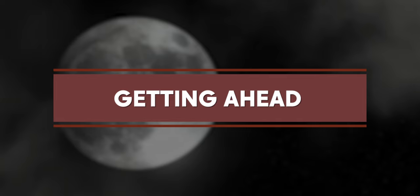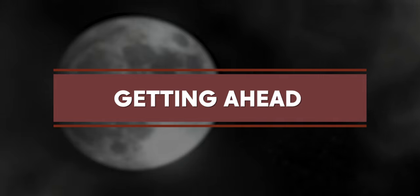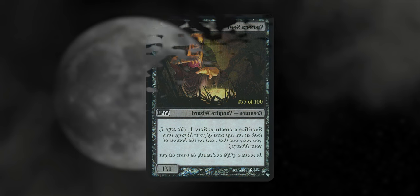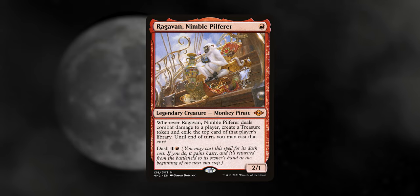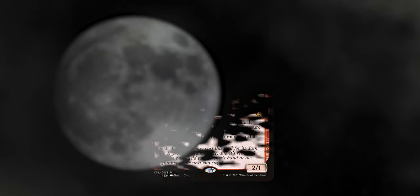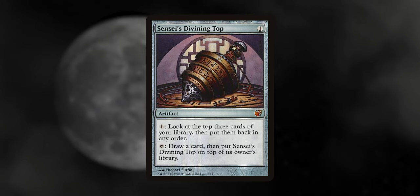Getting ahead — staying one step ahead is crucial in these kinds of decks. Viscera Seer is a simple sack outlet that also lets you scry to stay half a step ahead of everyone else. Rackavan Nimble Pilferer creates mana value and steals cards from opponents' libraries — monkeys literally don't get better than this, especially in vampire tribal decks. Sensei's Divining Top always allows us to stay as far ahead as we want, with nothing but unfair value. Bolas's Citadel makes for a great card advantage engine, especially since we'll be gaining life — just pay life rather than mana for your spells and keep slamming new things onto the battlefield, though keep a watchful eye as this gets out of hand very fast.